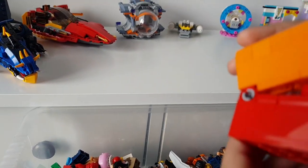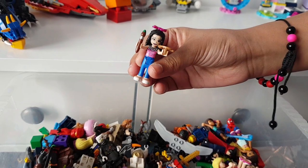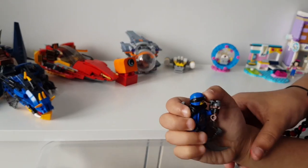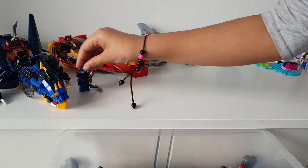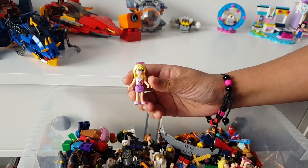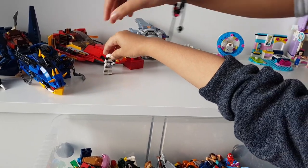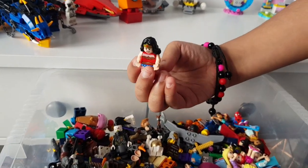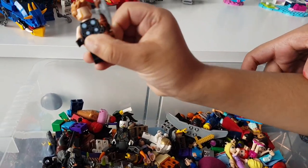This is a Duplo band. This is Emma in her art outfit. This is James — he has electric powers. This is Stephanie in her baking outfit. This is Zane — he has freeze powers, the power of ice. This is Wonder Woman. This is Thor. Oopsie daisy, he fell down.